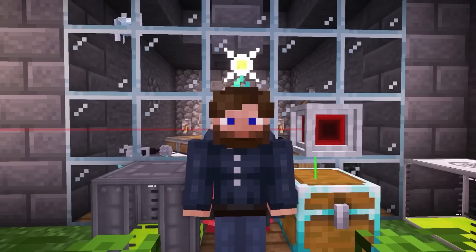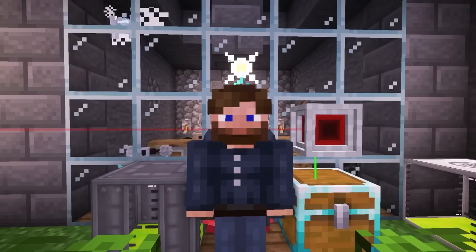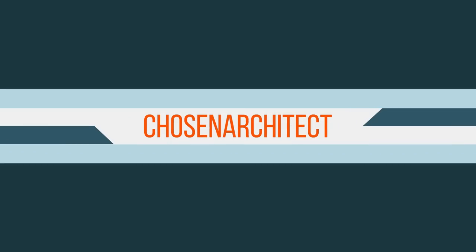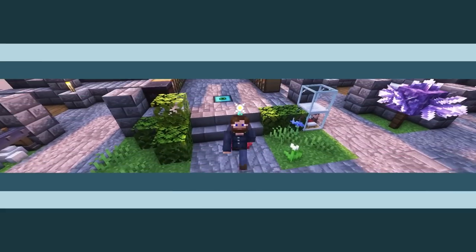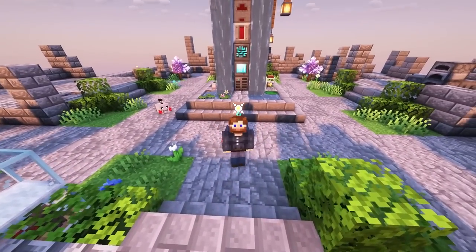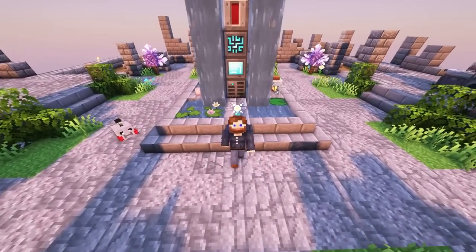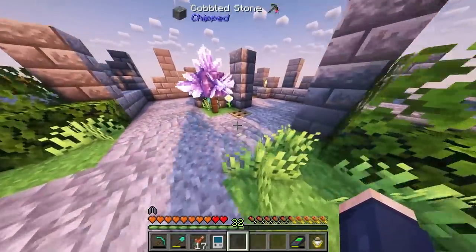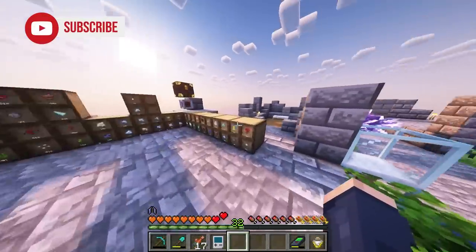Hey guys, and welcome back! This is Chosen Architect, and today we're jumping back to some more FTB Skies. So today there's lots to do. I want to get lava automated set up today, and also use that lava to hopefully generate some power. And by the end of today's episode, I really want to get our mob farm sort of situated and set up.